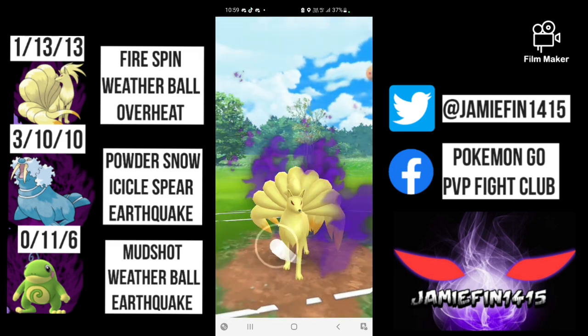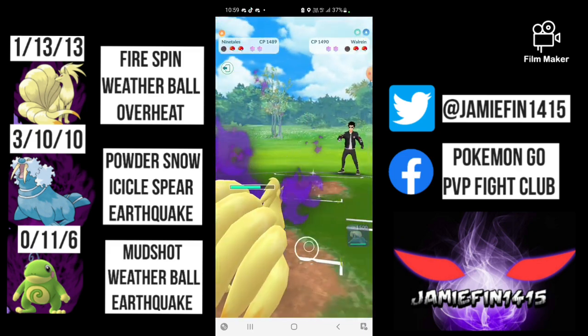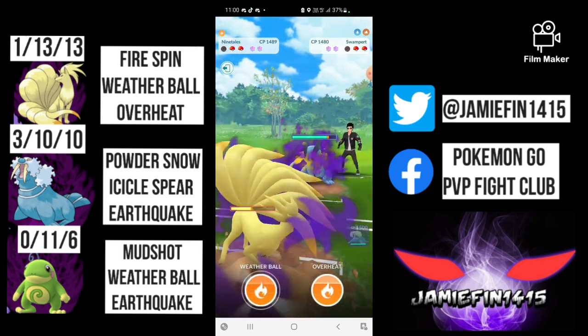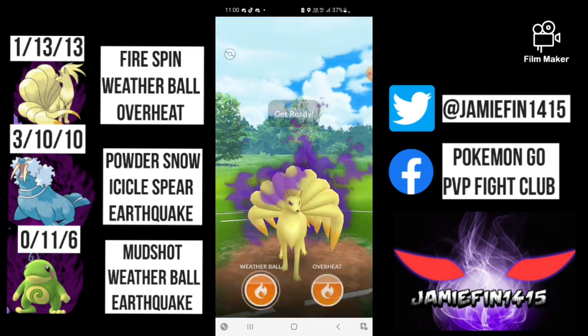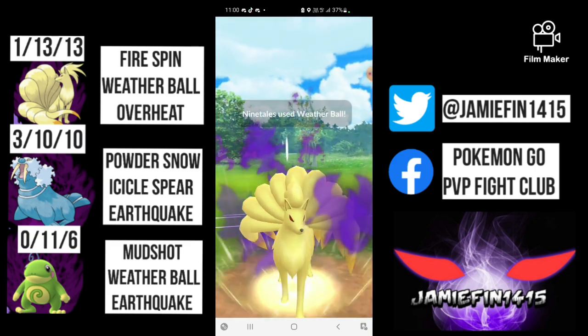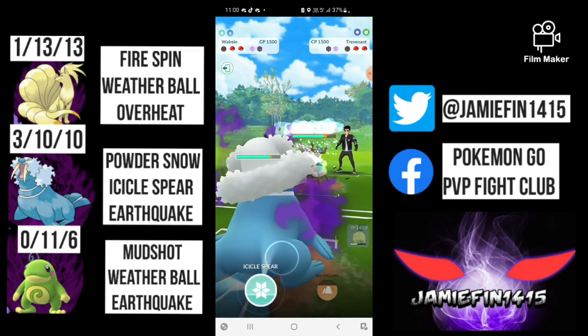I come back in with my Ninetales with close to 100 energy — Weather Ball will be taking out the Walrus from this range. In the back is Swampert. My switch timer hasn't popped up so I shield up the Hydro Cannon and throw a Weather Ball — the opponent is forced to shield, fearing Solar Beam. Now I make a dip into Walrus, and Walrus should be able to clutch up this game. The opponent brings in the Trev — it's probably not going to shield, so bye Trevenant, get wrecked you annoying tree.